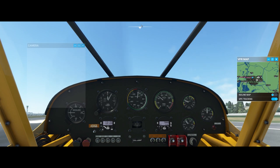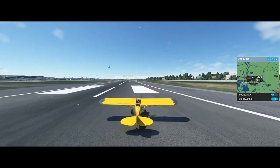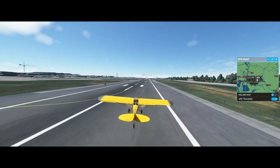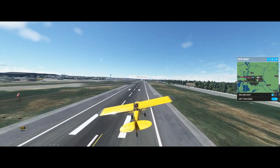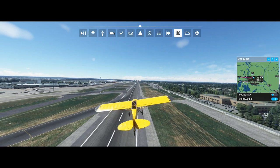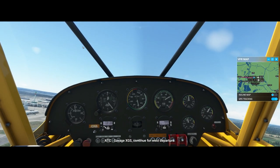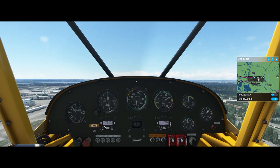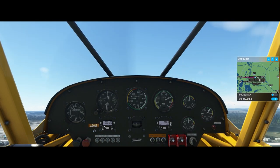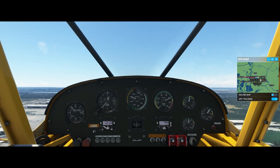I'm going to go in a different camera mode right now — external — and I'm going to go full throttle and take off. Easy as that, voila! Now for the easy takeoff. I'm going into cockpit view now — keep on going up. I don't think that's normal. Vertical speed — I want that around there. Nope, way too high. Yeah, that's good, around there.